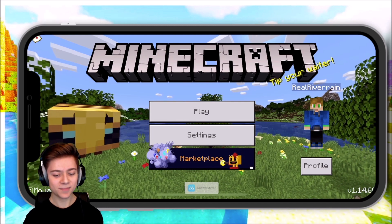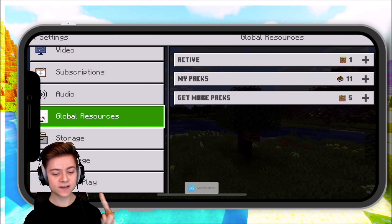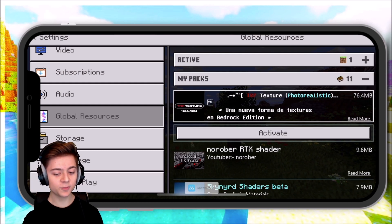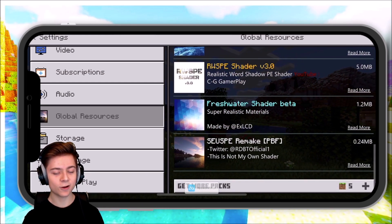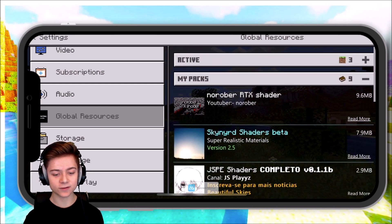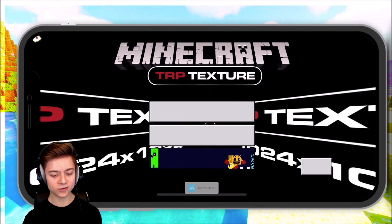Now that we're in Minecraft, press Settings up here, scroll down to the bottom, and you'll find something called Global Resources. Press My Packs and make sure you enable the first one at the top. The first one is the RTX texture pack — go ahead and activate that. Then my favorite one is definitely the freshwater pack — activate that as well. Now we've got the freshwater and the RTX texture both enabled. Let's press back and let this load in.